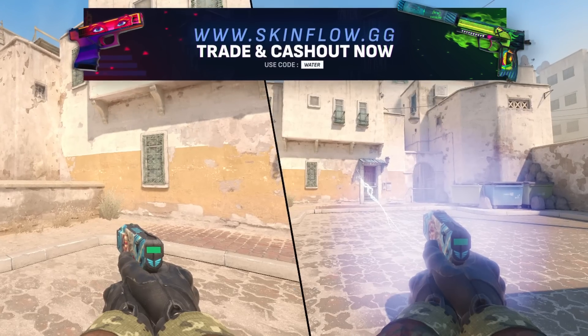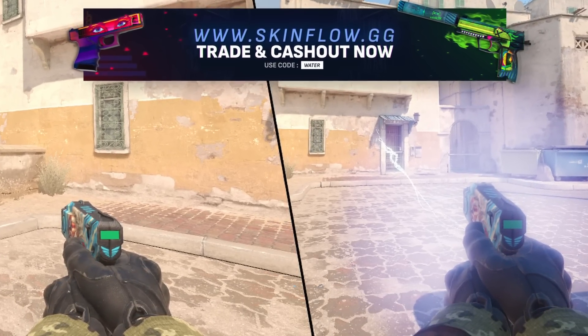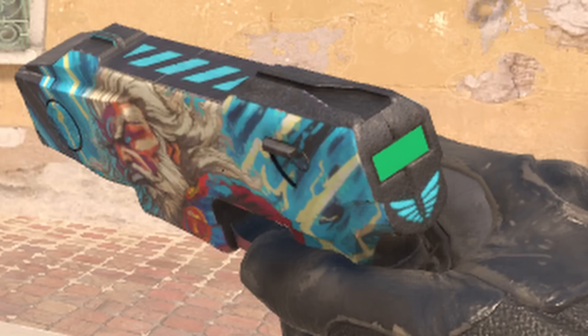Now let's go into the restricted, or the purple skins. With CS2, it's highly expected for one of the first cases to include a Zeus skin, and I feel like one of the better rarities for it would be a purple or even a pink. A red may be way too much for a Zeus skin, which is why we're going with this Olympus — I think it has a really cool design.